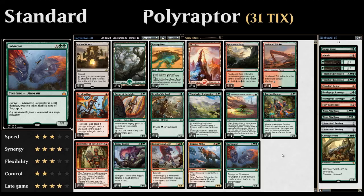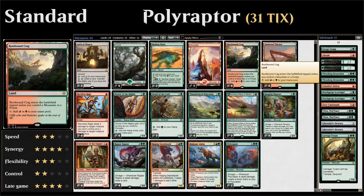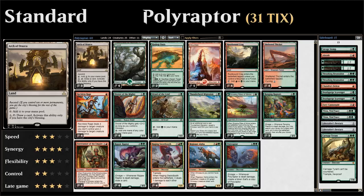Looking at our mana base: four copies of Sheltered Thicket — both a mountain and a forest, enters tapped but can be cycled for two mana if we're flooding. Four copies of Rootbound Crag, plus five mountains and six forests. Two Hashep Oasis — can be sacrificed to give a creature +3/+3. And Arch of Orazca — a land with ascend, so once we have ten or more permanents we gain the city's blessing, and can pay five mana and tap to draw a card, mitigating flood.